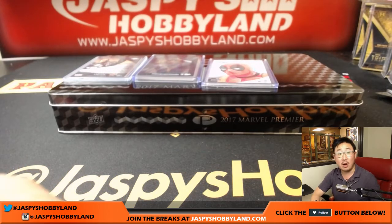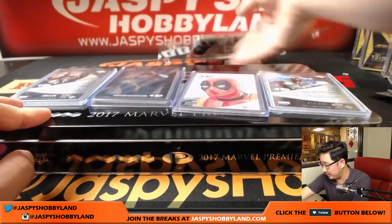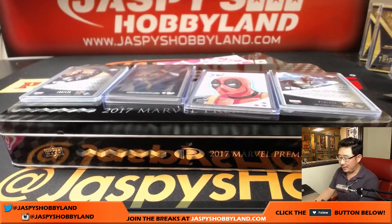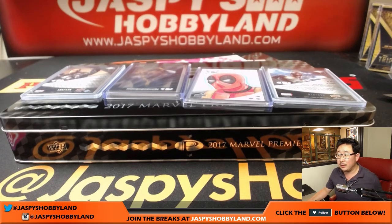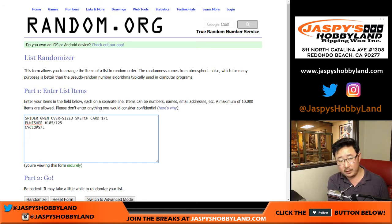So those were your hits. Now let's see who gets what. Those will ship in these tins, so whoever gets that will get the tin as well — it just makes it easier. Upper Deck ships it like that. So we've got the Spider-Gwen oversized sketch card, one of one. We've got Punisher, 105 out of 125. We have Cyclops in the Classic Art Shadow Box. We have the Deadpool sketch card, one of one. And Storm, 75 out of 125.